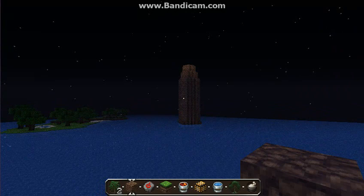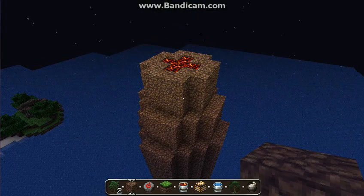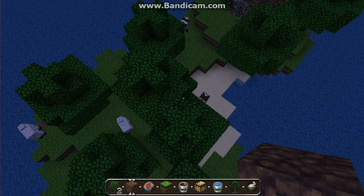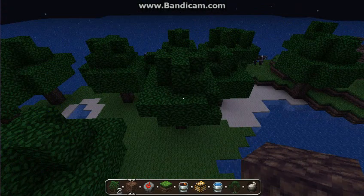Then over here, as you can see, it's not really done — it's going to be a volcano. I'm going to have some lava spilling over and stuff. It's going to look pretty cool. I'm going to be releasing this during the 1.6 update, so there's going to be horses too.